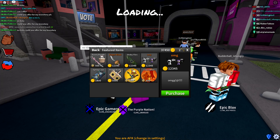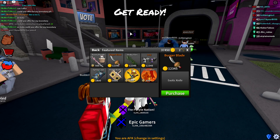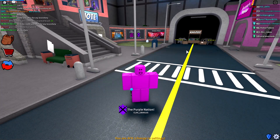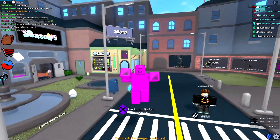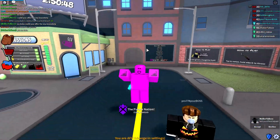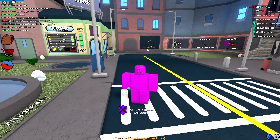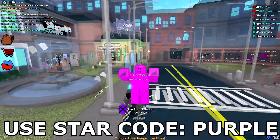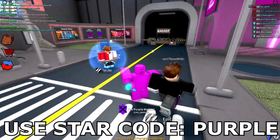In this video we are going to buy this April Fools bundle and talk about the current and future values of these exotics. If you're excited for this episode, drop a like — it helps out a lot. If you're new, subscribe for more Assassin videos. No Data merch link is in the description, and don't forget to use star code Purple when buying Robux and Robux Premium.